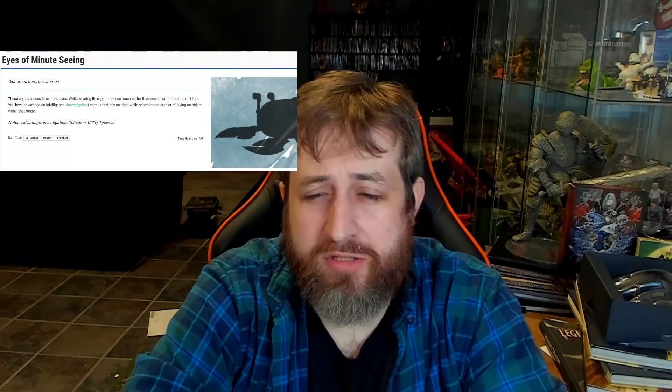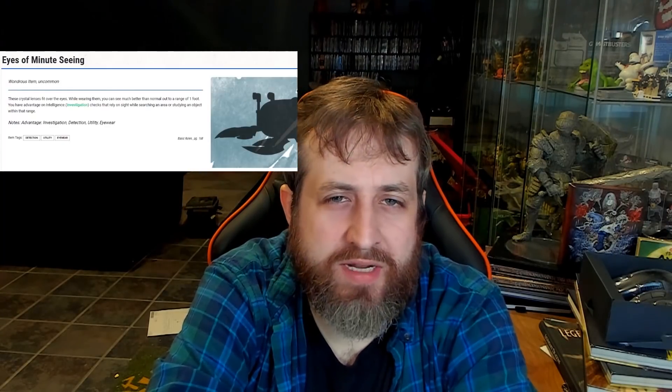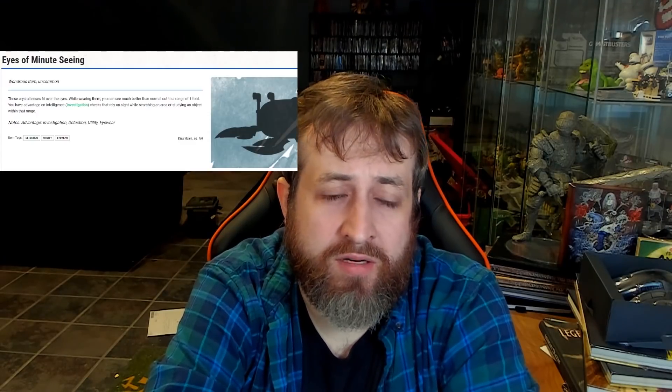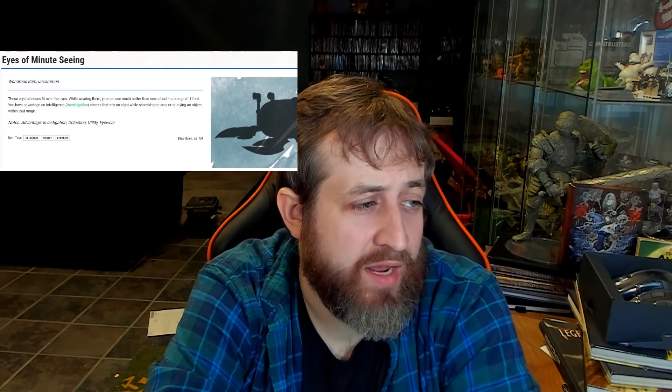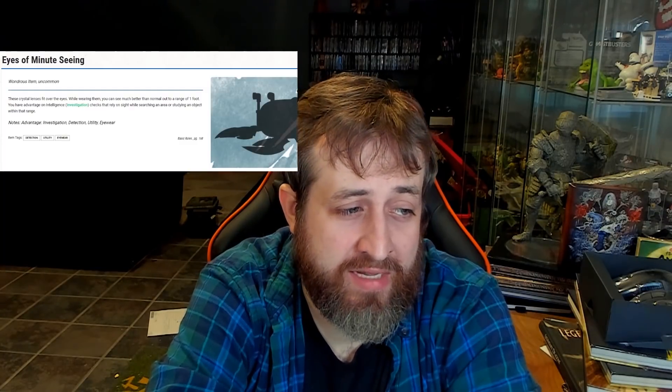Number 10 is Eyes of Minute Seeing. This one actually kind of shocked me that it wasn't on the list of ones they could already create - I thought this is a very Artificer-style item. This uncommon non-attunement magic item found in the Basic Rules or the DMG - these crystal lenses fit over the eyes. While wearing them, you can see much better than normal out to a range of one foot. You have advantage on Intelligence Investigation checks that rely on sight while searching an area or studying an object within that range. As an Artificer, you have access to thieves' tools, and you're going to more than likely be creating or studying things in intricate detail to try to replicate them, rework them, and understand them more deeply.